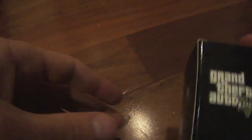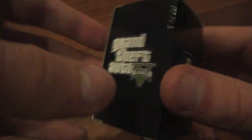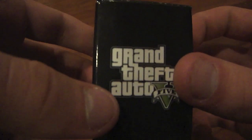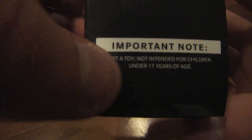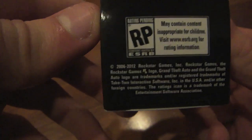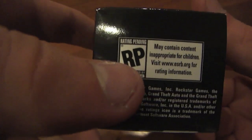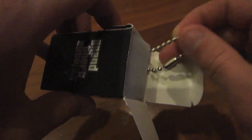Let me give you guys a quick look at the little box. On the front you have Grand Theft Auto 5, on the side there's a Rockstar logo and Grand Theft Auto 5 branding, and on the top it gives an important note saying it's not a toy and should not be for children under 17 years of age. The bottom has legal information and a rating pending. I'm going to go ahead and open it up now — and it is a keychain so you can hook it onto your key ring.